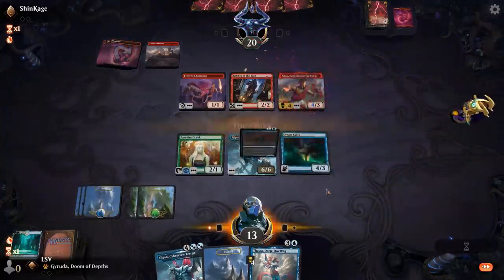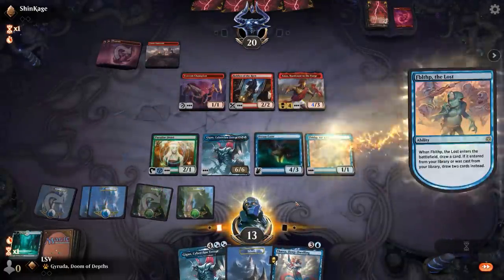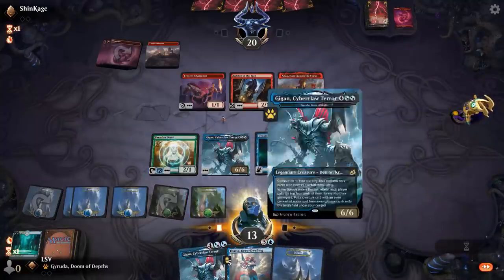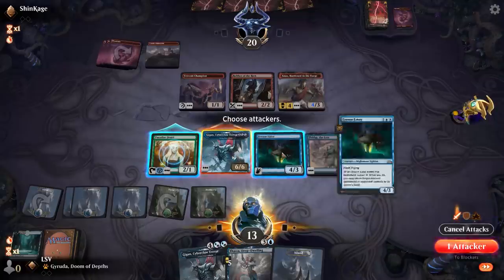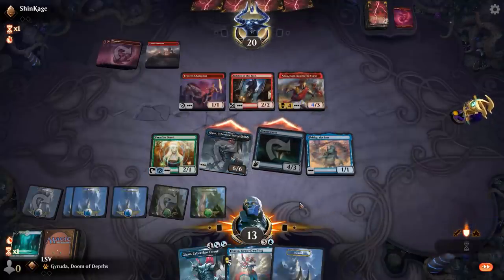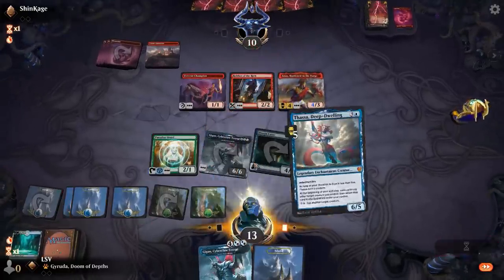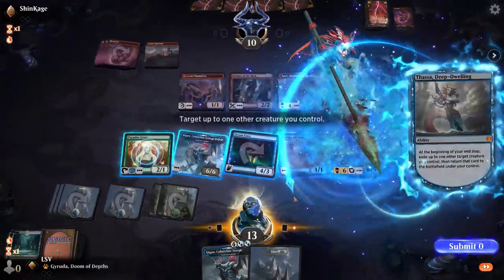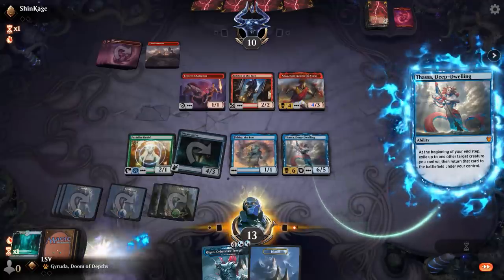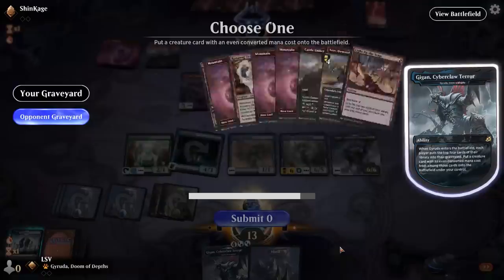Let's just attack. If they want to double-block my Gyruda I would be fine with that. Let's play Thassa and then end of turn we're going to blink for max value. My 6/6 comes back, mills for four — is that Kogla Titan Ape? I'll take that. Let's bash their Anax — yeah it gives them two tokens, but this is a lot less scary for Embercleave now.